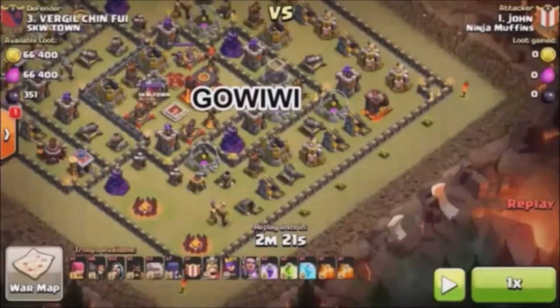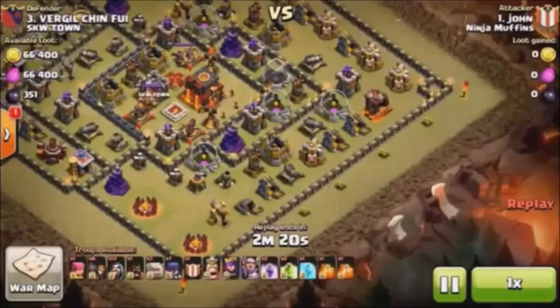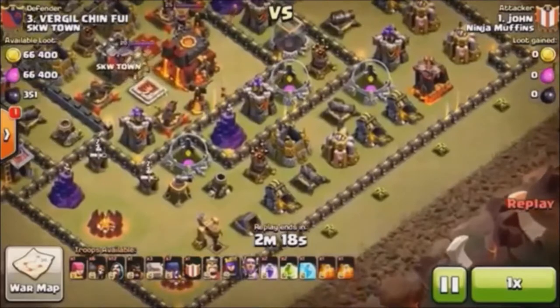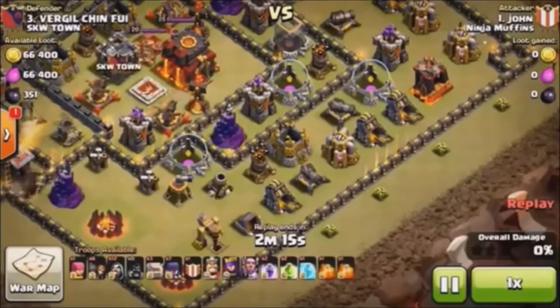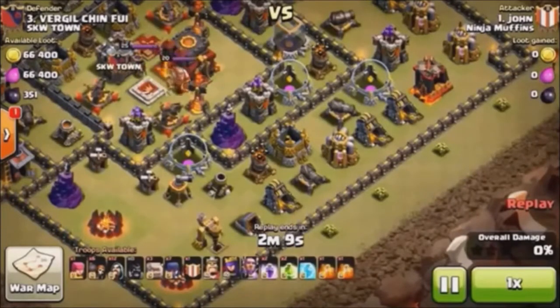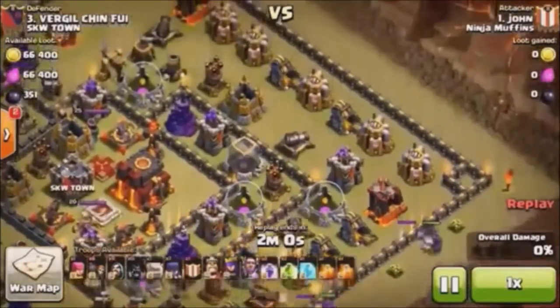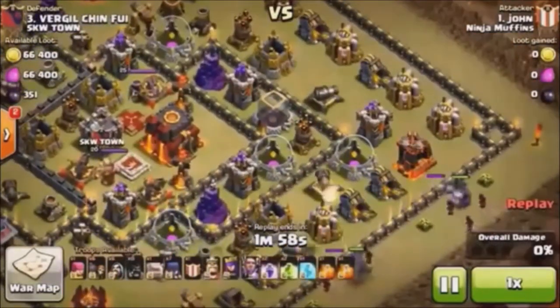All right everybody, this is an exciting video. We have our first sighting of a Grand Warden on a Town Hall 10 from Ninja Muffins. This is also prior to the update where they nerfed the level 3 witches, so he has the fully OP Grand Warden and level 3 witches that he is going to use on this unsuspecting Town Hall 10 base.